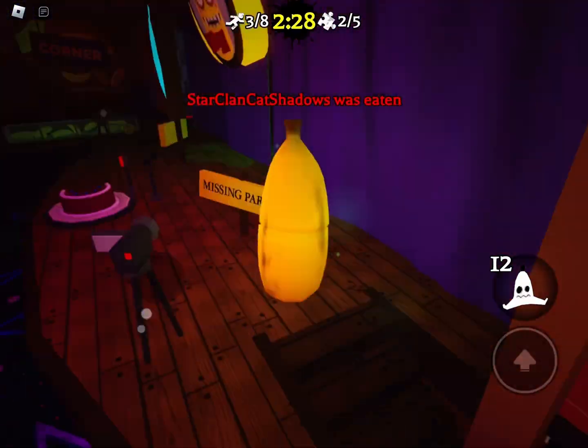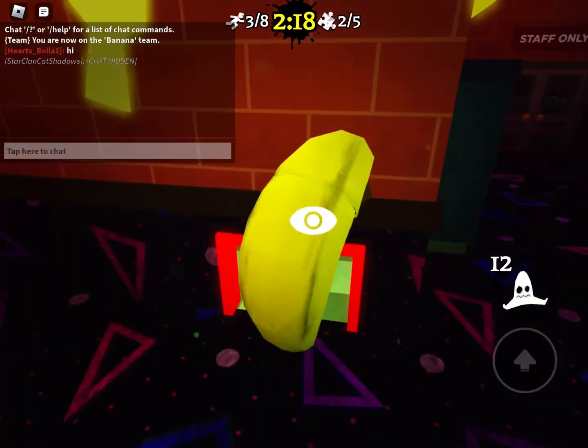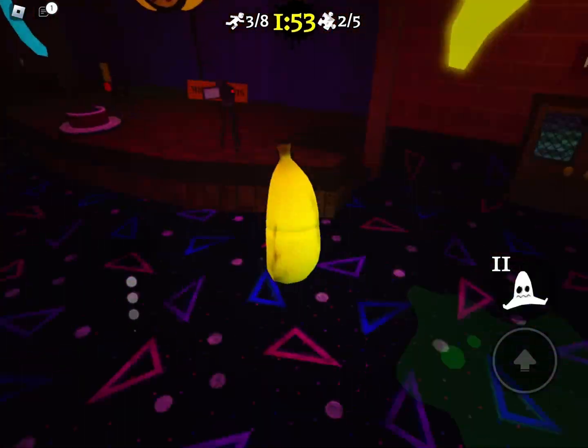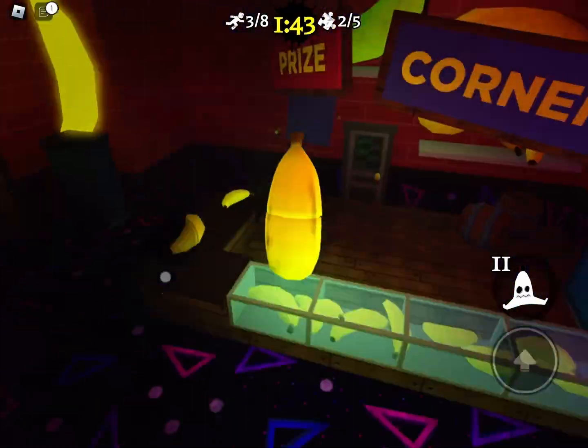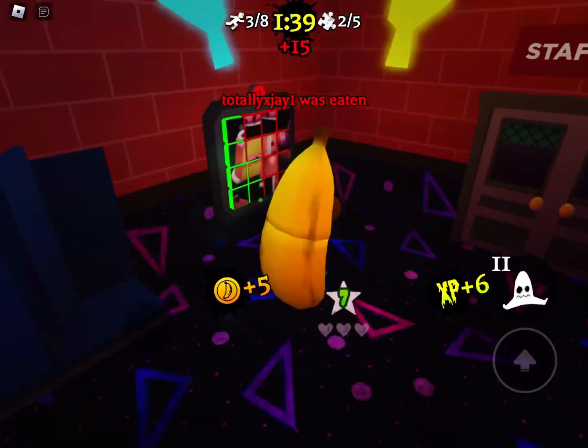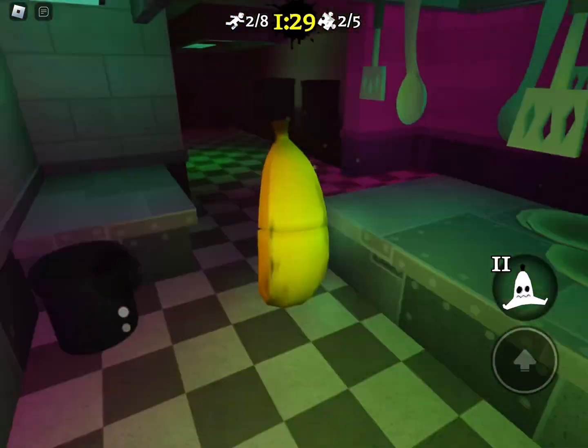You also have 3 lives in this game, so you don't have to worry about dying over and over in one match. Also, did I mention that there's a beacon on your back? This thing can help you find out if the banana is there or not, but it can be annoying since it beeps, especially if you're hiding in a closet.